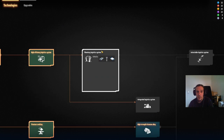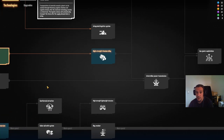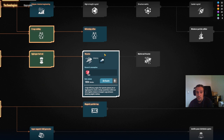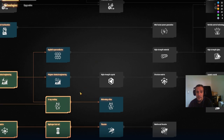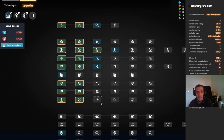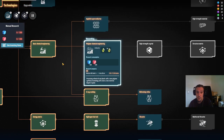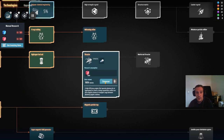The next bigger milestone we are setting our eyes on is the planetary logistics system technology. With this technology we will be able to automatically transport goods from one planet to another. But to get that done we need to research the thruster technology and a lot of other bigger technologies trickling down in the background. Between the episodes I also completed the tier 2 drive engine technology, which we need to travel between planets in the first place.